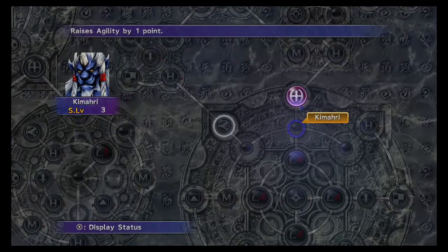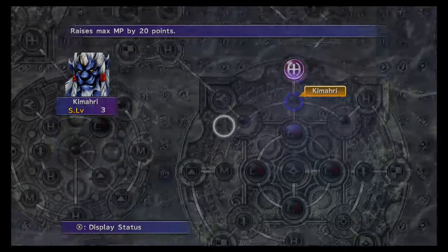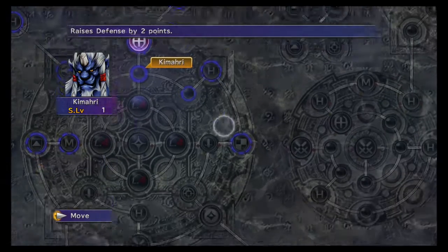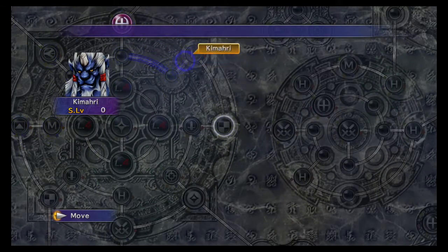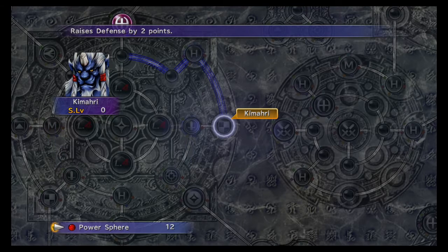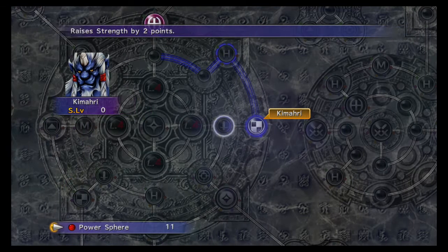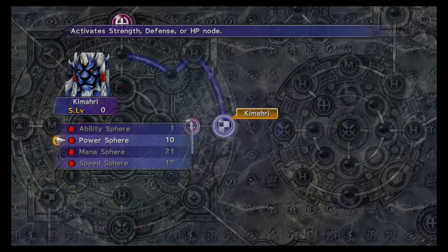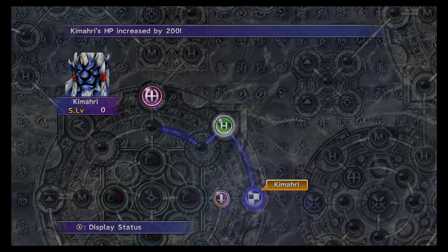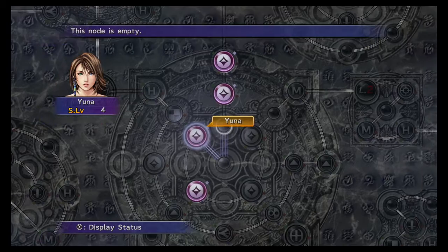So it's between HP, defense, and agility. I think I want defense and attack on him, so move him to here. This will give him attack. So we want attack on him so we can prepare that one. You need three power spheres here — is that it? HP, defense, and offense.